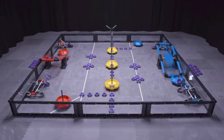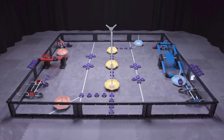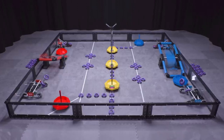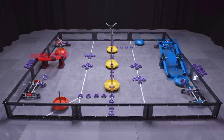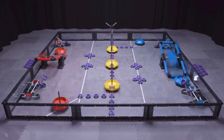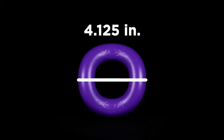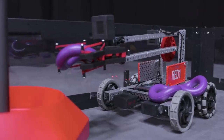The VRC Tipping Point field consists of 72 rings and seven mobile goals. Each alliance has two alliance mobile goals, with the remaining three goals being neutral. Each alliance also has a platform located in their home zone. Rings are 4.125 inches in diameter. Each robot starts the match with up to three rings as a preload.